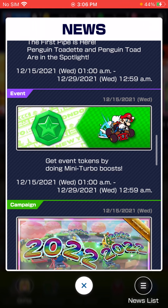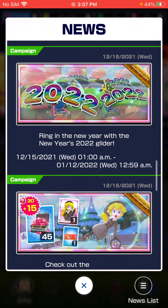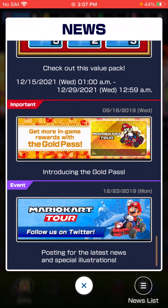A new token event: get event tokens by doing mini turbo boosts. That is a great way to rack up tokens — you can practically just spend a whole race trying to drift. They didn't do this last year, but they do this year. They have a 2022 glider — that's pretty cool. Pinch Wintertime Pack, Frosty Bells — a new cart. And that is it.